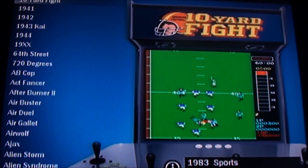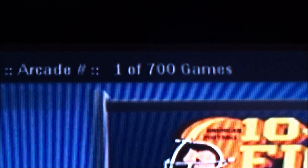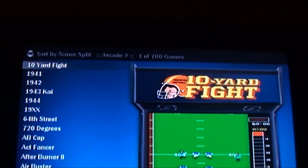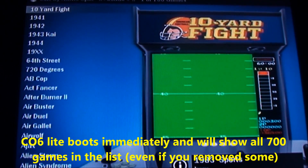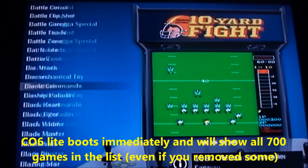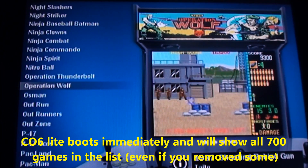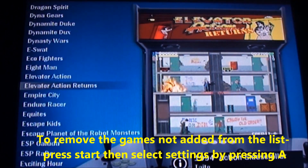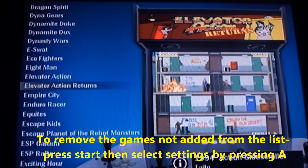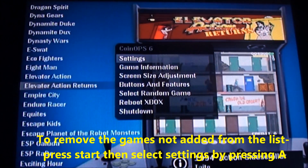Back up a second here. It will immediately boot up. You can see you have 700 games, and you can scroll through them pretty quick. And you're ready to go. Now, we did remove a couple of the games, so one of the things you can do is hit the start button.